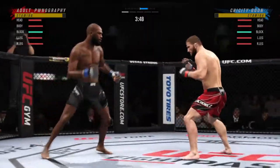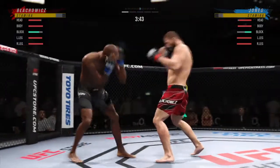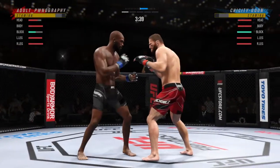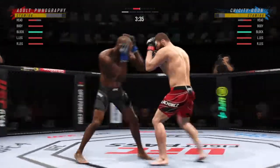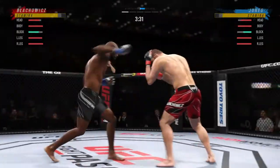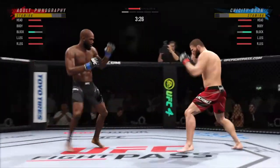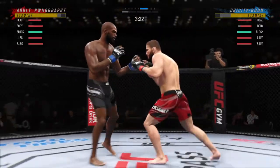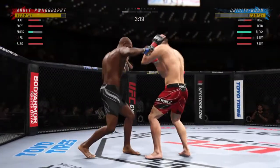Back to the feet now. Nice punch by Jones. The straight right is there — the one-two punch is true. Good job by him there to raise the guard and protect his head. He's doing a good job of keeping the guard high, blocking his head, making sure he's not taking those damaging strikes at the top. All 25 total strikes have landed for Jonny Bones Jones.